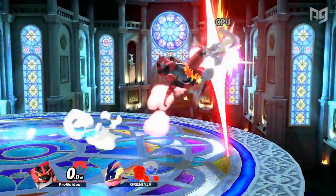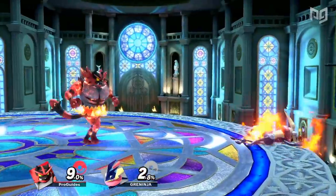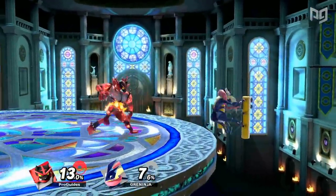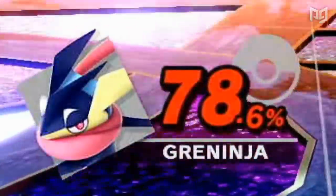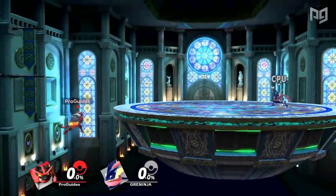Incineroar relies on various grabs to deal tons of damage and take early stocks. His Revenge down special is a counter that powers up his next attack and can be stacked. Combining this with his side B command grab, Incineroar can deal insane amounts of damage in a single hit. Sadly, Incineroar is very slow and has an exploitable and generally poor recovery, easily succumbing to edgeguards.